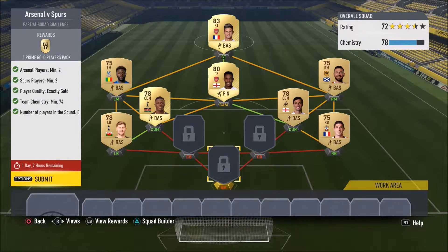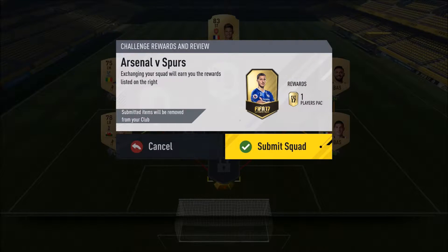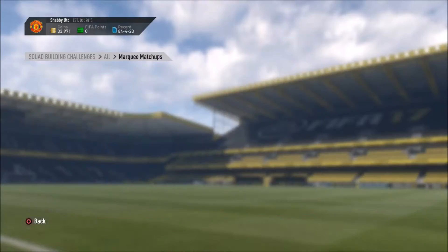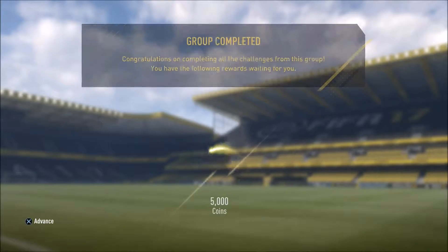The last one is the Arsenal versus Spurs challenge. We're losing Giroud and Welbeck, and I did have to buy Wanyama — he's the only player I had to buy. Apart from that, everyone else was already in the squad. I'm not too worried about losing Giroud and Welbeck because I haven't really got on well with them. We also got a prime gold players pack for that.